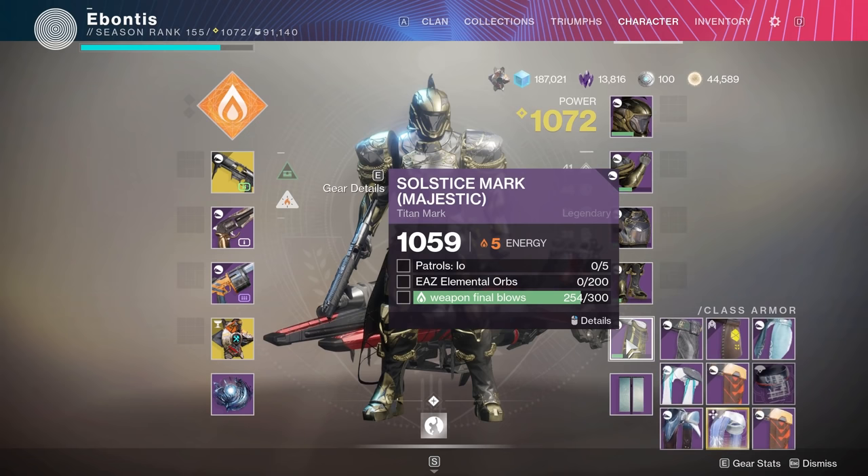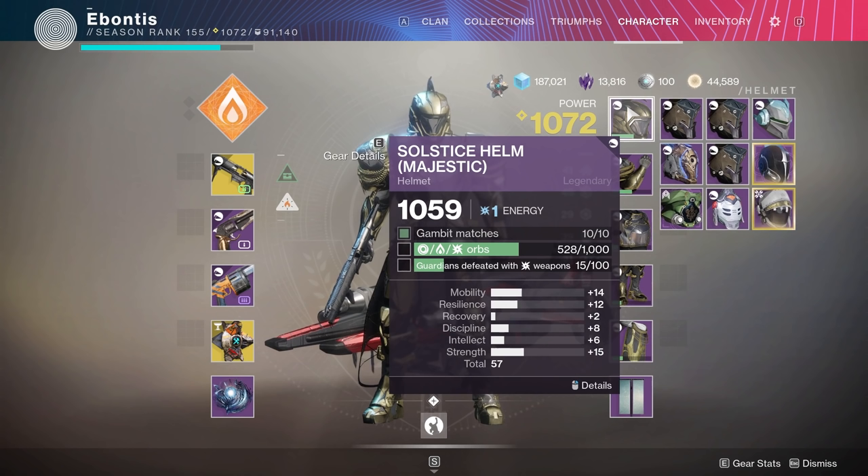Alright, so the Majestic set — we've got some stuff to do and I've worked on some of it as we go through. Let's go through each piece by piece. Again, just like the other classes, both the Warlock and the Hunter are going to be very similar — you might just have some minor differences when it comes to enemy type, ability type for kills, or the planet for patrols. Make sure you read the descriptions on yours.